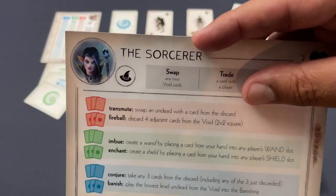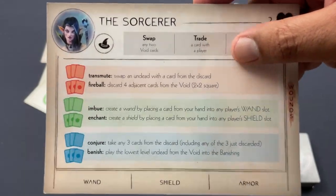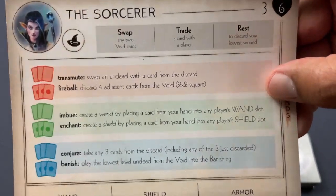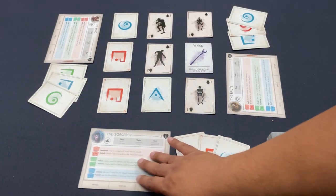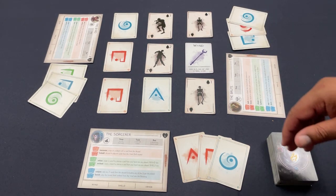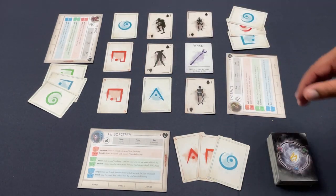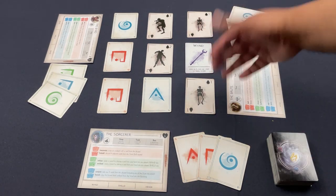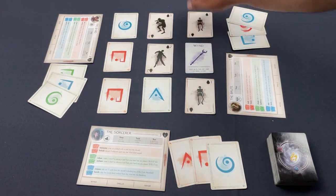There are eight characters — basically fantasy archetypes: the Sorcerer, the Bard, the Cleric, the Healer, the Fighter, and more. They each have some health up top — the Sorcerer is quite fragile. Characters have powers listed on the player board. You'll be acquiring cards and using those powers. The game has two phases: acquisition of cards in the first phase, and firing off powers in the second phase. This area is called the void. When taking cards, you choose a row or a column. Symbols just go into your hand.